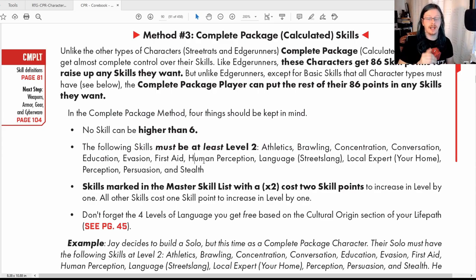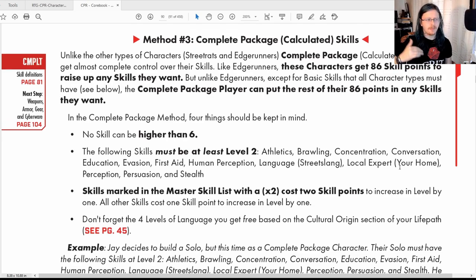Reading it exactly as written, you could technically have a skill with only one point in it. However, as a GM, given how the previous methods are built, I would stipulate that if you put a point into a skill you must bring it up to level two — you can't take 86 points and put one point into everything across the board. That's my house rule; check with your own GM.